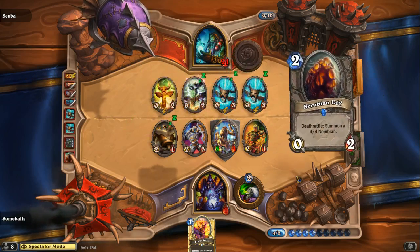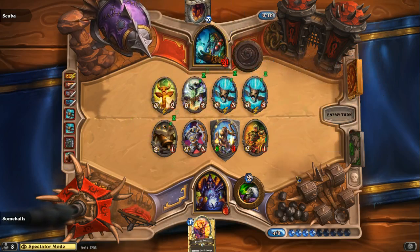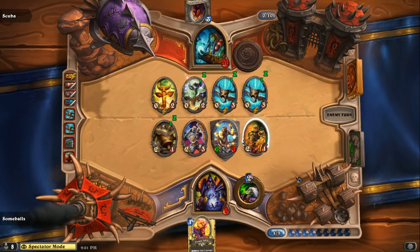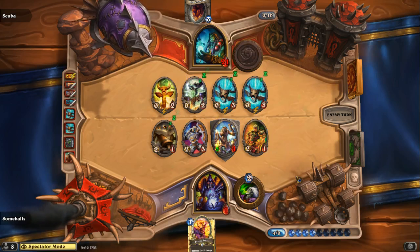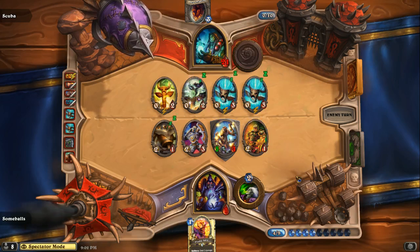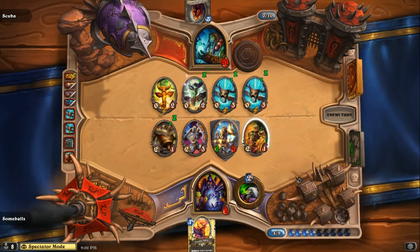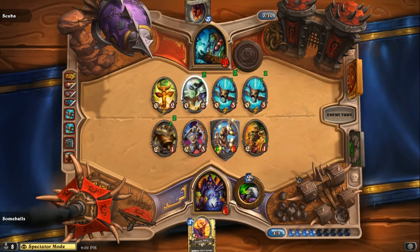I just hope Some Balls doesn't get too trigger-happy and Life Tap — I've seen that happen. Scuba's board just has the totems with no attack. See if he's gonna try to take some of the totems out, because that's really gonna give Scuba a boost if he keeps those Mana Tide Totems up. You can't Life Tap and you can't use your Flame Imp.